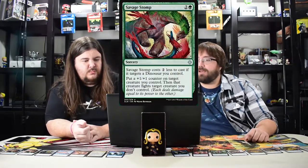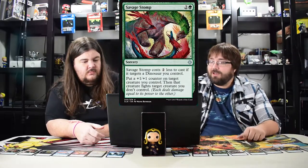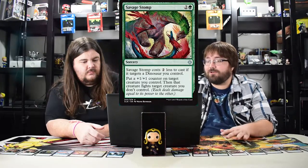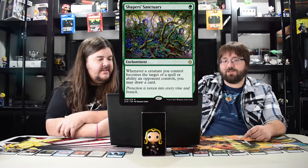Savage Stomp — pay three, fight, and put a counter on a creature. But if you control a dinosaur it costs less, so it's essentially Prey Upon with a plus one plus one counter. Pretty good in standard and for limited. Could be used in standard — we'll see.